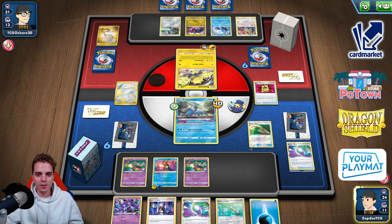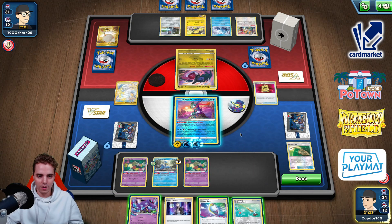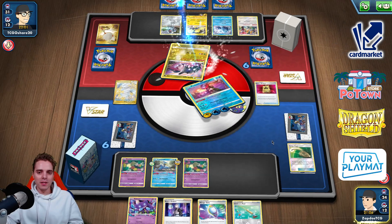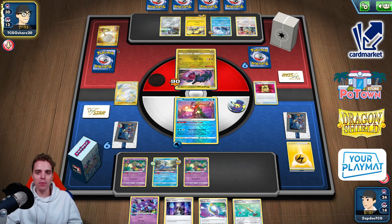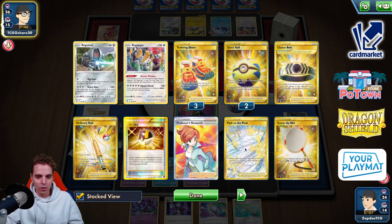Mirage Gate already — Water and Lightning. Let's Rope away; hopefully they don't have more Scoop Up Nets. Moonlight Shuriken — 90 and 90 into the active. Our biggest weakness right now is that we can't one-shot unless we attack with Snorlax. But with Ordinary Rod and Mirage Gate we can get multiple prize cards if they don't have all their Aurora energies. Serena discarding the entire hand — double Regis drawn, not great draw power. Tracking Shoe, the fourth of the bunch, discards Reds Research.